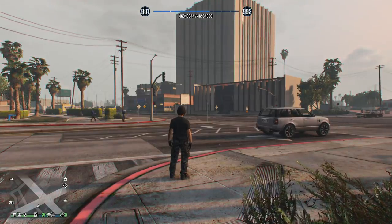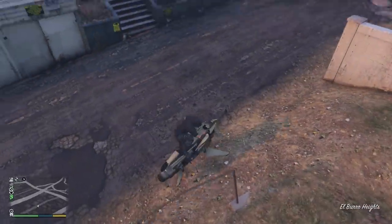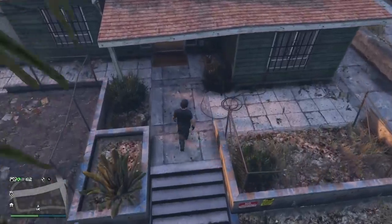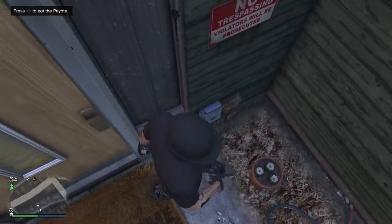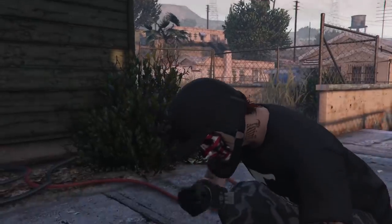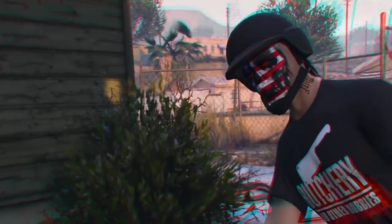Now I'm up to 46,940,044 RP. And this location right here is real simple — it's a little flower pot or vase or whatever. But remember, once you hit one location, there is a cooldown period until you can hit it again. Remember though, there are 76 different locations, so you should have plenty of availability to get these peyote plants knocked out.